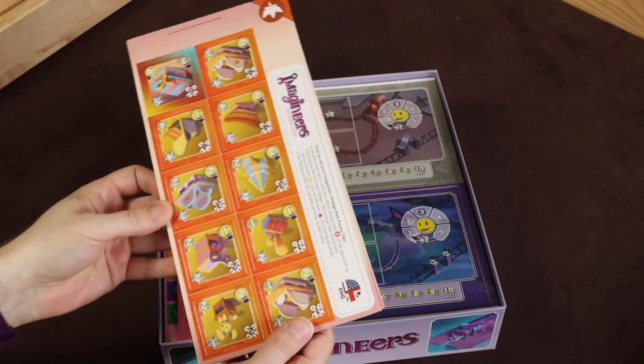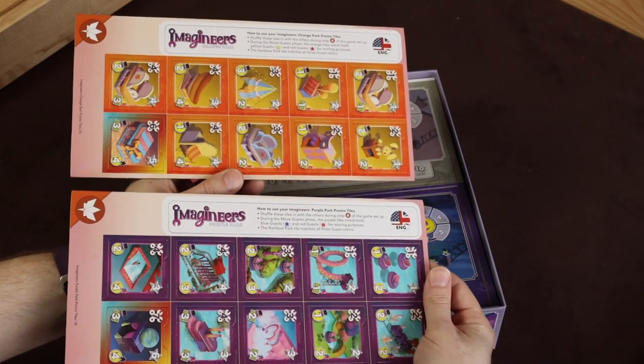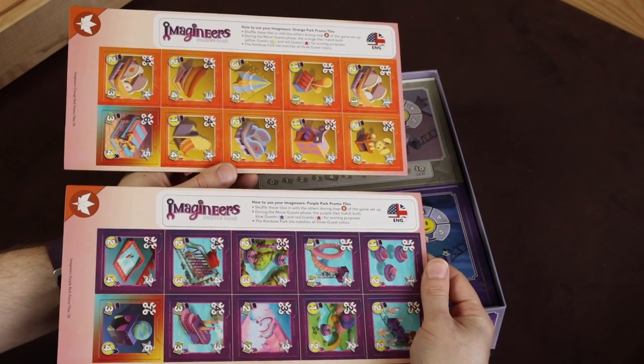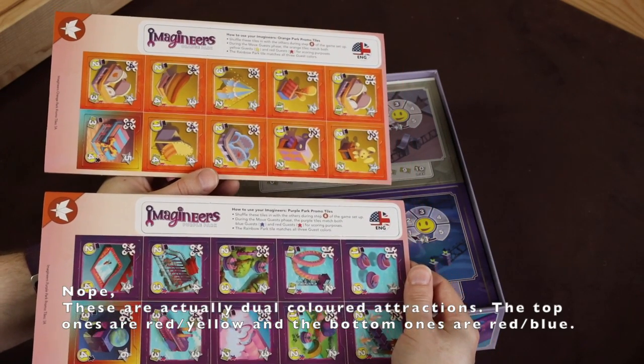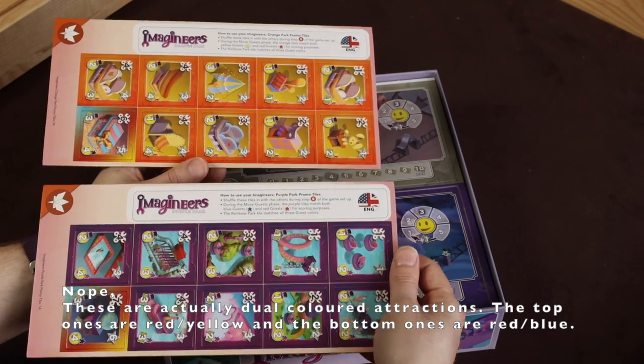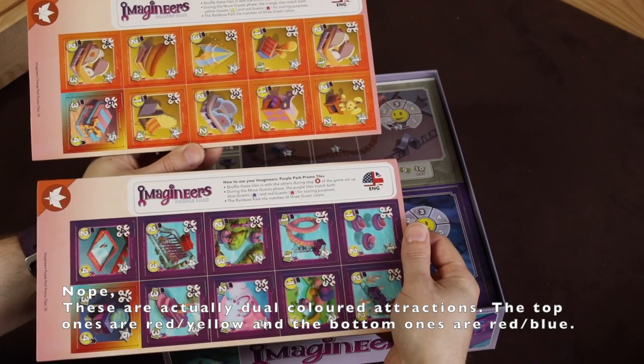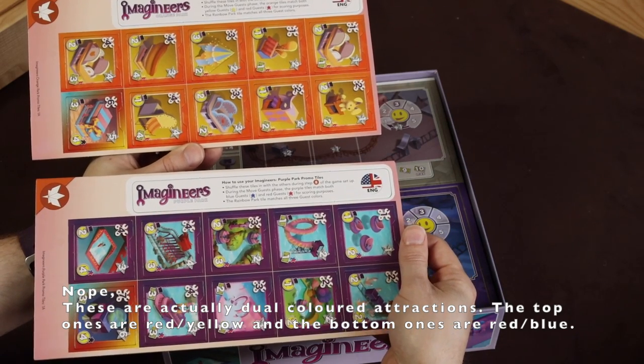I think this here is part of the deluxe extras. We have basically two different sets of parks, so each player will be building a different colored theme park. This adds two extra players — one of them by the looks of things is ghost-themed, western-themed maybe, I'm not sure.